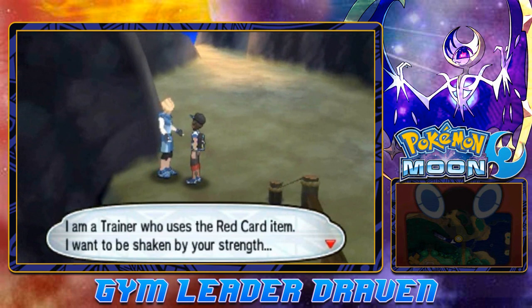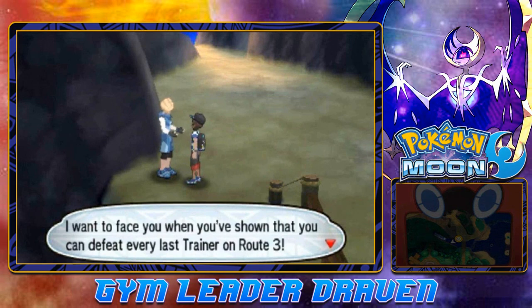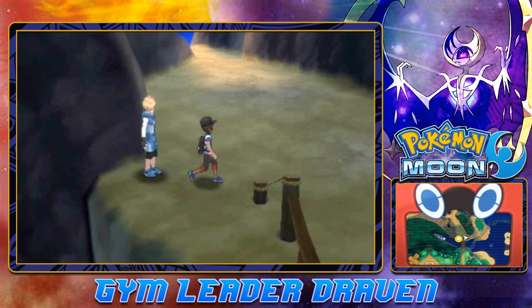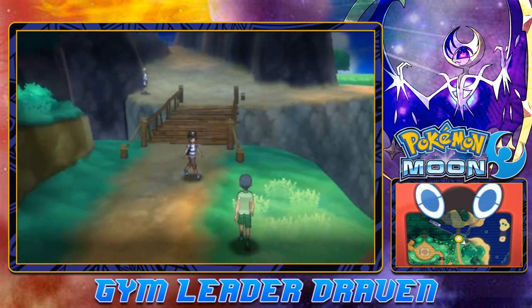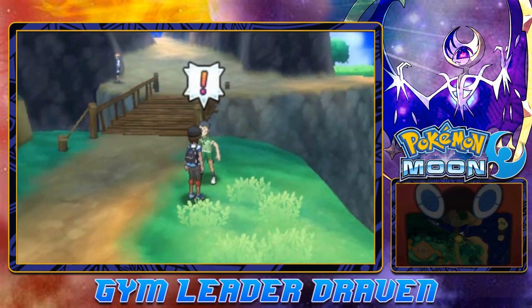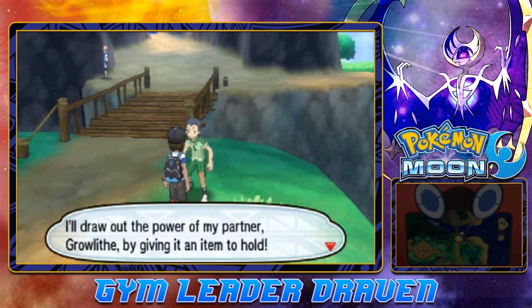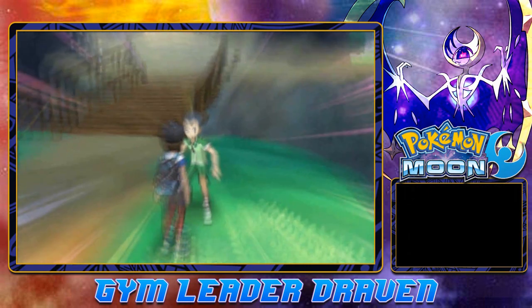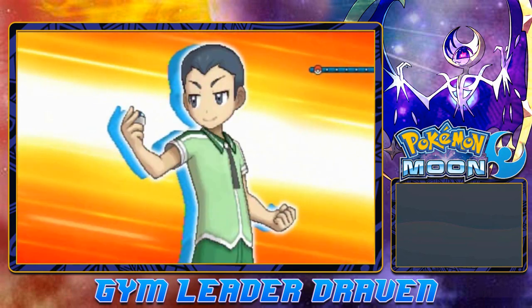There's a trainer who uses a red card item. He says: 'I want to be shaken by your strength. I want to face you when you've shown that you can defeat every last trainer at Route 3.' I think I've already done that — or are we still in Route 3? Oh, there's a trainer! Let's go ahead and battle this guy. He says: 'I draw out the power of my partner Growlithe by giving him an item to hold.' So it looks like it's going to be a Growlithe versus Growlithe battle right here.